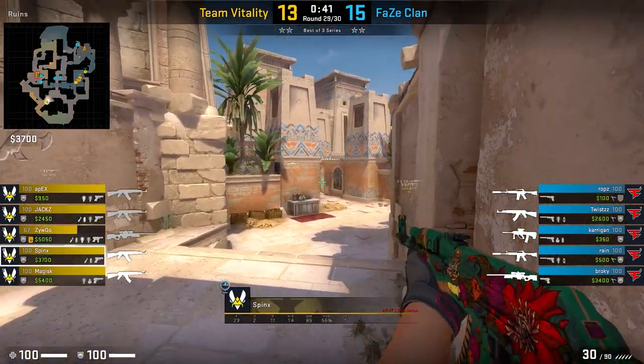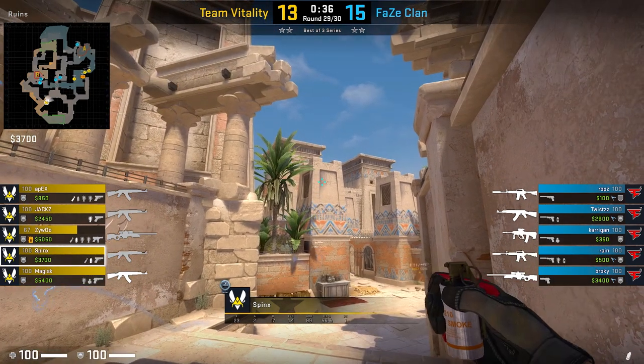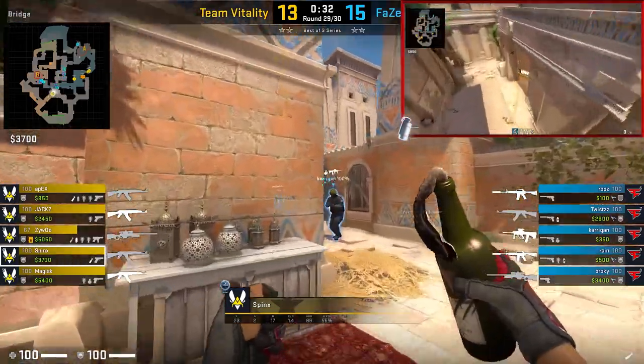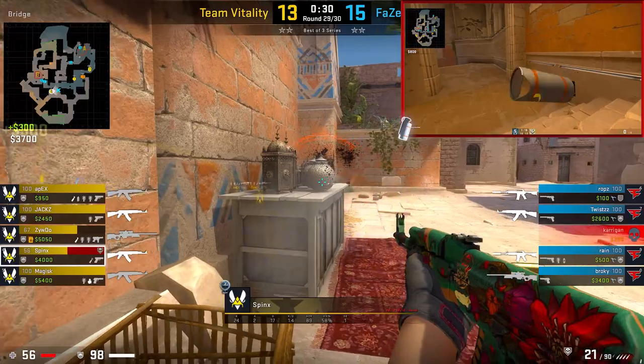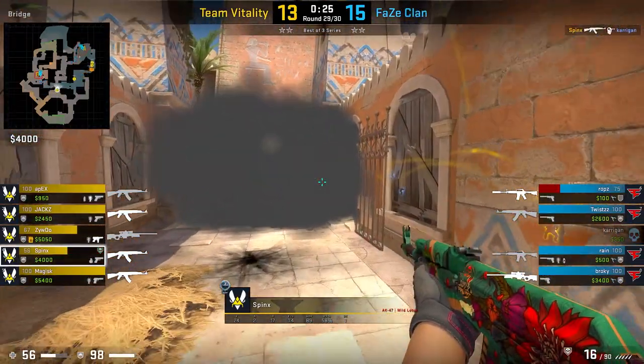Alternatively, if you want a camera smoke, you can check out the execute from Heroic, or have your B player throw Jax's util set which blocks that camera, leaving only stairs and pillar to clear. At that point, Sphinx can lurk around canals or bridge, cutting off rotations.